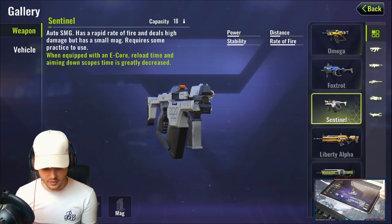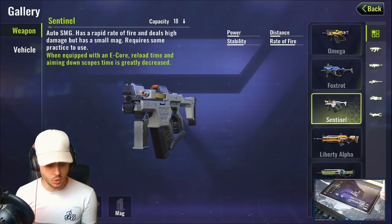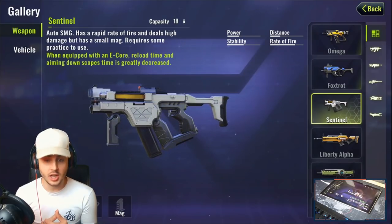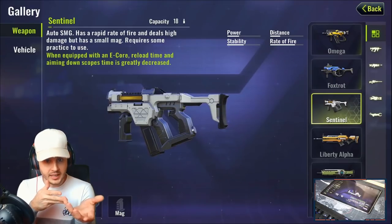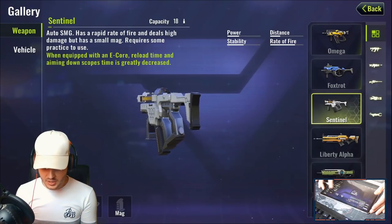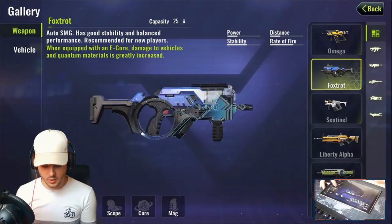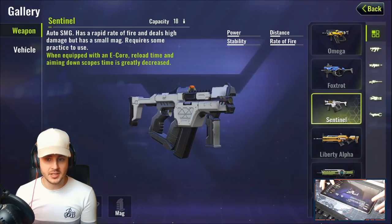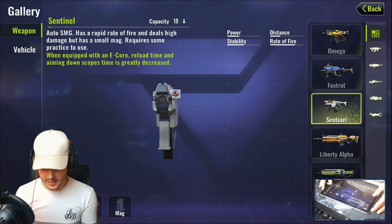The Foxtrot is probably the best SMG in the game. Next is the Sentinel, another auto SMG with a very rapid fire rate — more than the other SMGs. With an E-Core, the reload time and ADS time are greatly decreased, making it good for close-range fights. However, the Sentinel only has an 18-bullet capacity, so you really need to hit your shots. Overall, the Foxtrot is my top SMG pick.